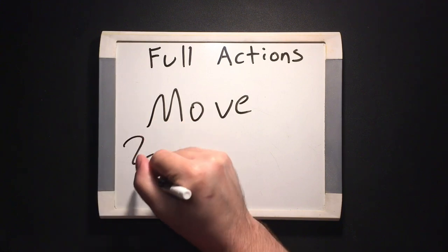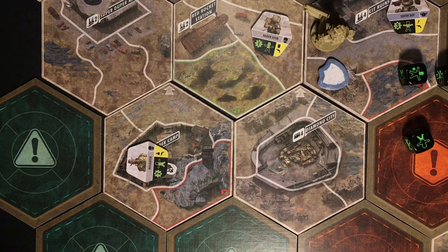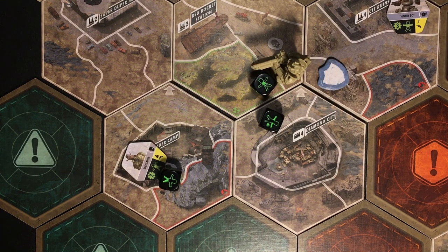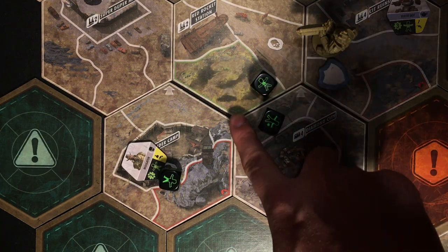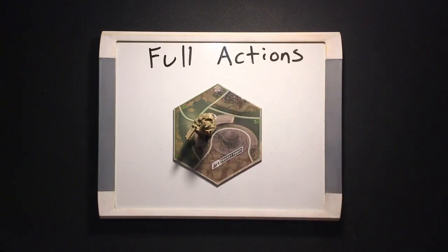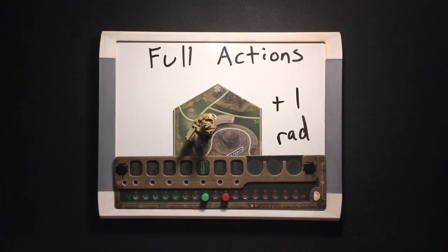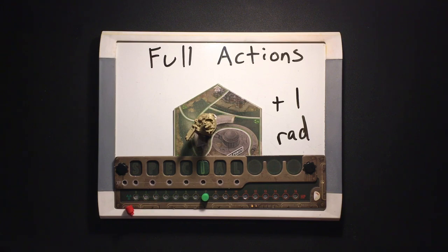Next, move. When you declare that you're going to move, you immediately get two movement points. You can spend both points right now, or you can spend one, take your second action, and then spend the other. Movement points don't carry over between turns, so use them efficiently. Some spaces have terrain, represented by the color of the space's border. Difficult red terrain requires two movement points to enter, but a standard one point to exit. Irradiated green terrain inflicts one rad on the survivor entering it. This means you must move the green peg on your player board right one hole per rad you take. If your red HP peg would ever be on or to the left of the green peg, your survivor will be killed.